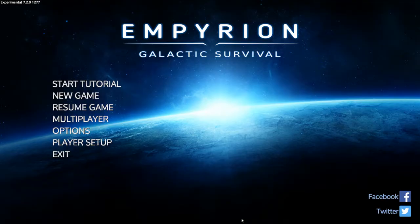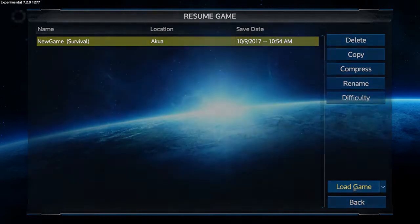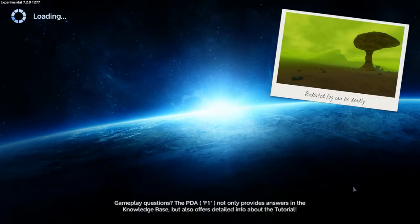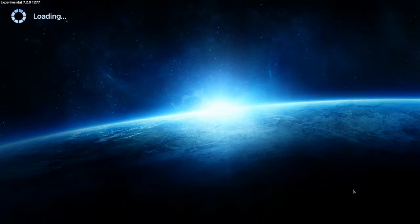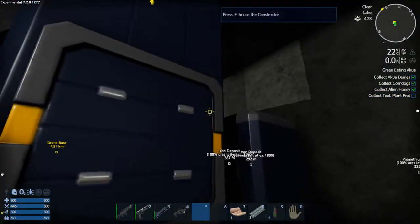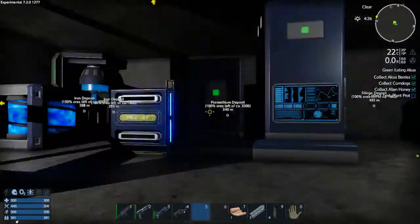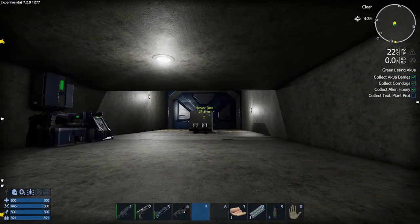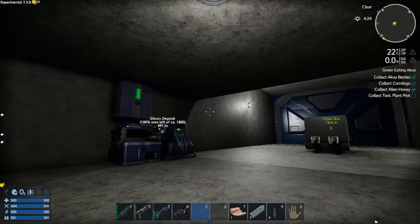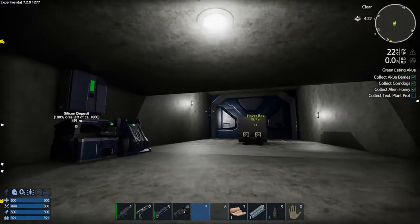Hey GTI fans, welcome back to another episode of Empyrean Galactic Survival. Let's just jump right in here. Last episode you saw me get most of my base up and running. What I did off camera is I finished that off, sealed it in, went out and mined each type of deposit. So we now have a whole bunch of resources, I picked a bunch of fiber and kind of flew all over the place, discovered a bunch of POIs. I never actually went and checked any out — I just discovered them because we can go check those out on camera.